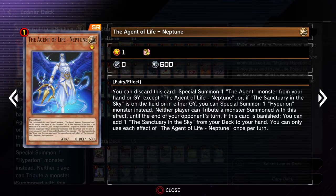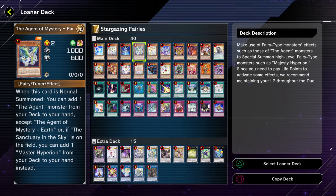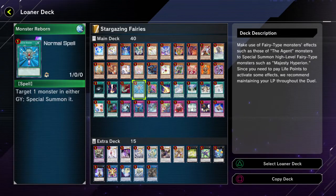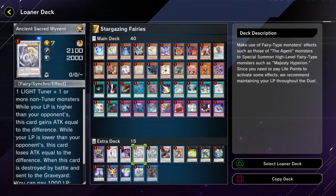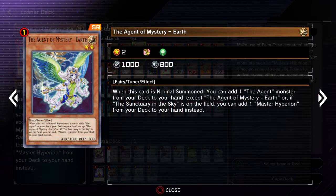Because neither player can tribute summon a monster with this effect until the end of your opponent's turn, it also can't be Kaiju'd — so that's pretty cool. Only for a limited time, but still, the fact that it can't be Kaiju'd is actually not bad. It can still be Nibiru'd though, but I don't know if this deck really specializes in special summoning a whole bunch, so you might not have to worry about that.